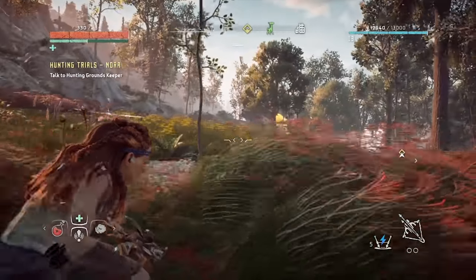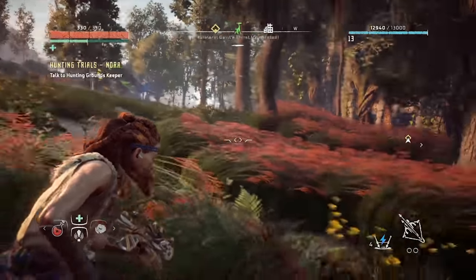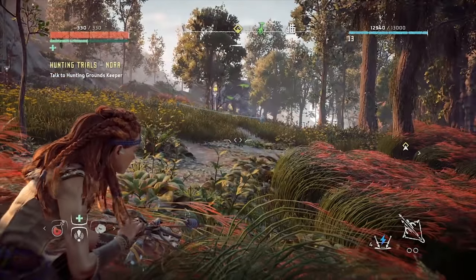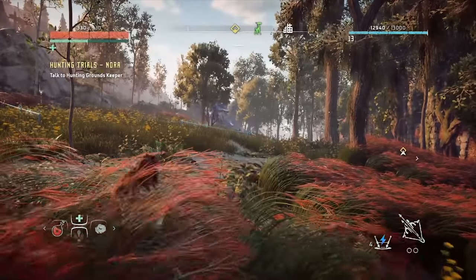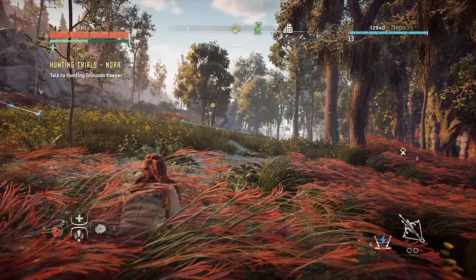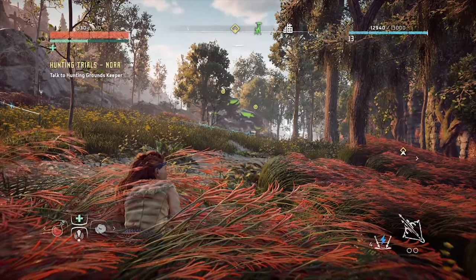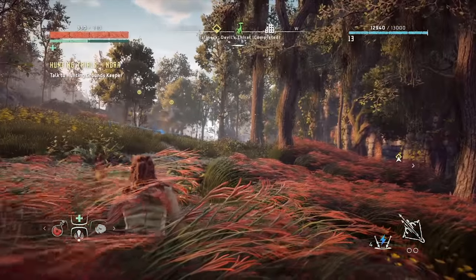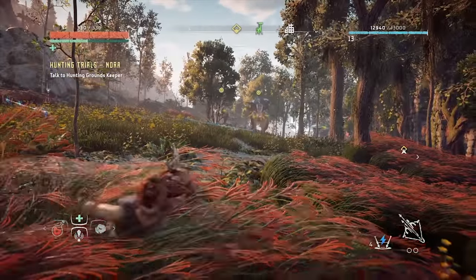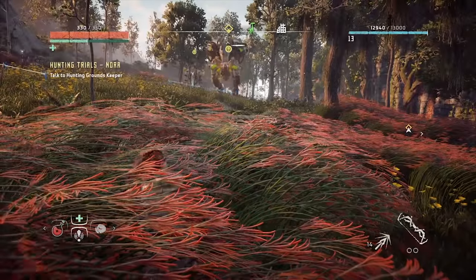You want to use Freeze Bombs from the Karja Sling to slow it down and amplify the damage you're putting onto it. Whenever you're facing a new enemy, it's always good to use Shock Wires from the Karja Tripcaster to stun it on its way over to you. And it's very important that you don't fight these guys in the entire herd — lure one away and take it on that way, as it will be much easier to kill.